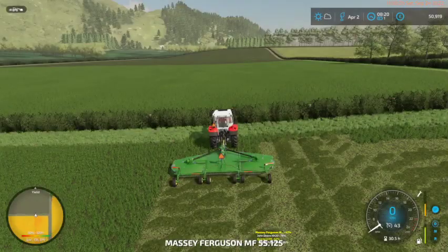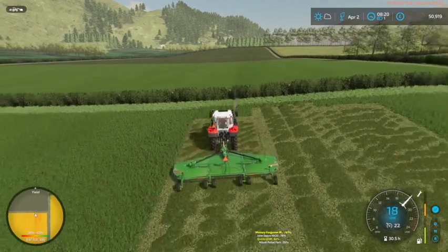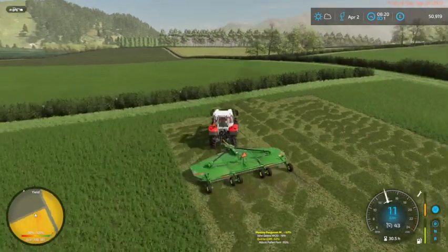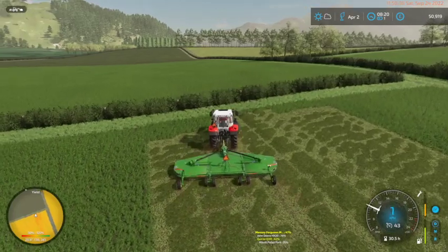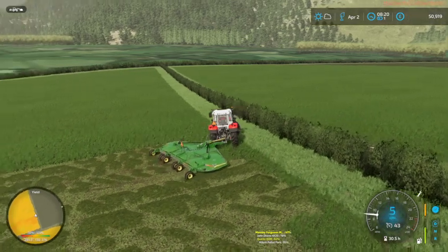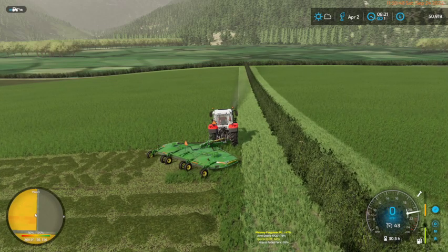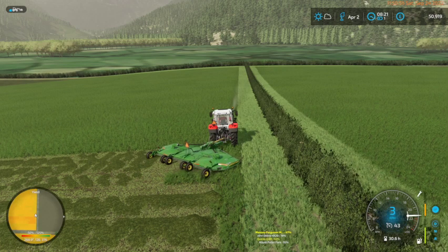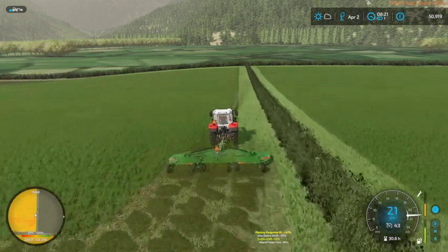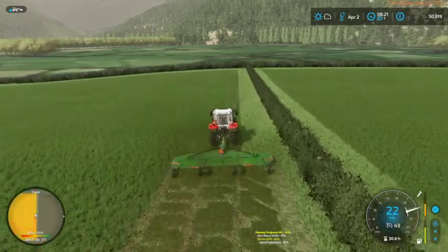Because I hadn't selected that option I couldn't see that the ridge marker was turned on — that's a bit of a problem. Has the Massey Ferguson crashed into a hedge? Might need to go and check on that. We could get around that — lower, lower, lower, there we go. Unfortunately we're going to mess up the edge of this field but it is going to give us a little bit more grass to collect.